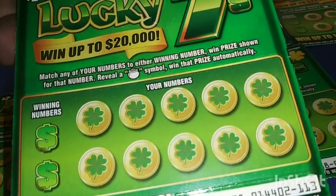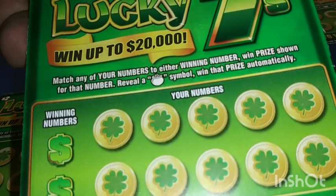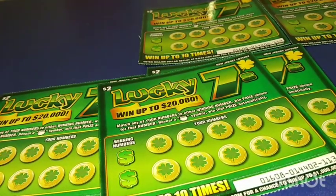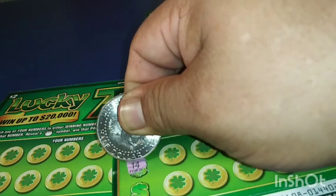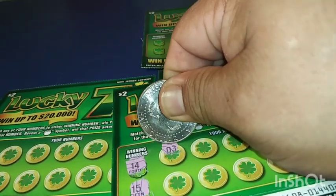This is a matching number game, and we also need to find the little Pato Gold to win the prize automatically. We are looking for number 14 and number 15 on ticket number 1.13.